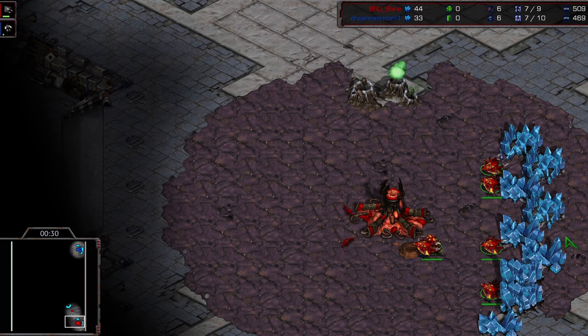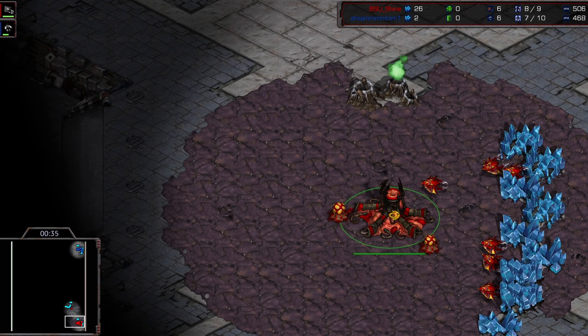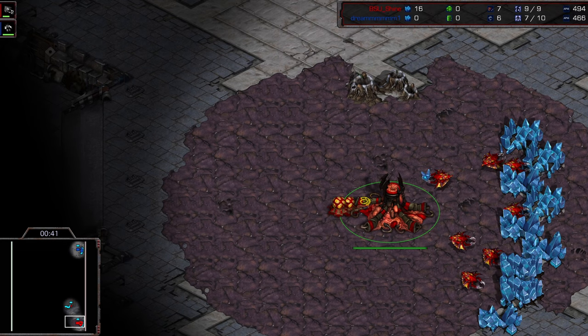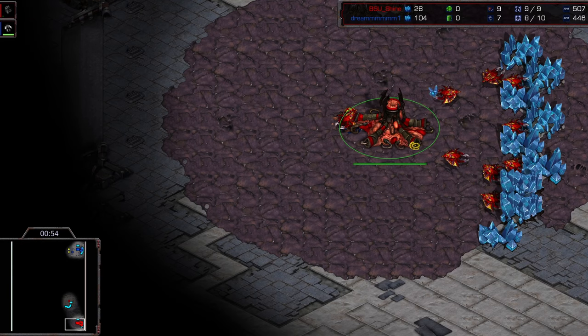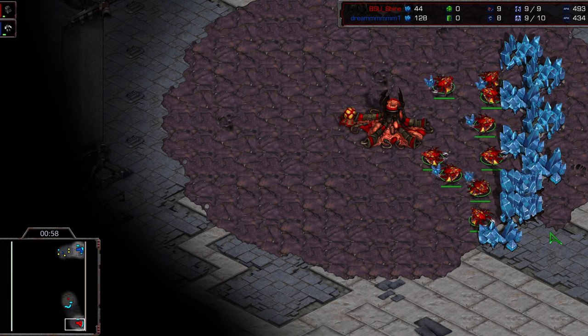If you missed that match from Dark Origin that we posted a few days ago, you should definitely go back and take a look at that one. TY showed quite a bit of innovative play in that best of one. Had a little pocket build that caught Shine off guard, and that's not something to take lightly — it's very difficult to catch this man.